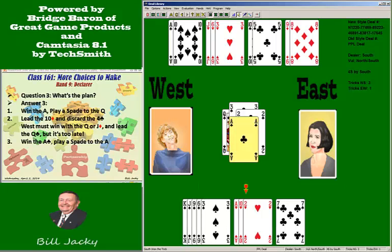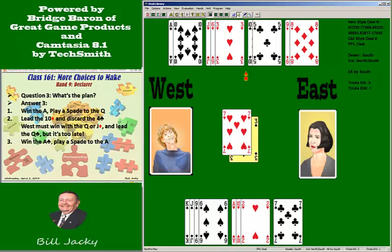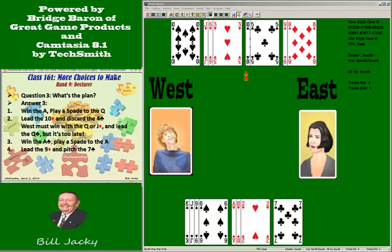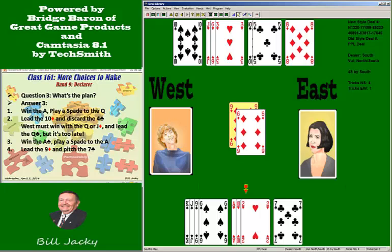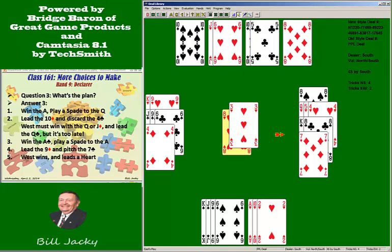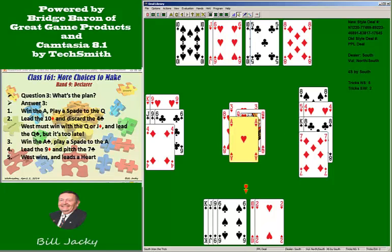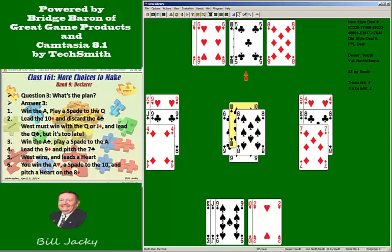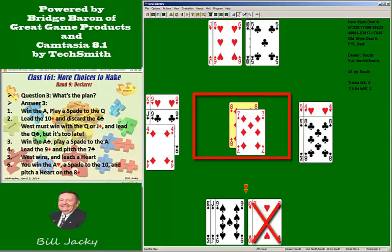You take the ace. Play a spade over to the ace. Trump didn't split — there's only one left. Now lead another diamond. You're going to pitch your last club loser. West is in with the jack of diamonds. At this point he can lead a heart, but he's too late. When you win the ace, you play a spade over to dummy pulling the last trump. Your eight of diamonds is now a winner, on which you pitch a losing heart.